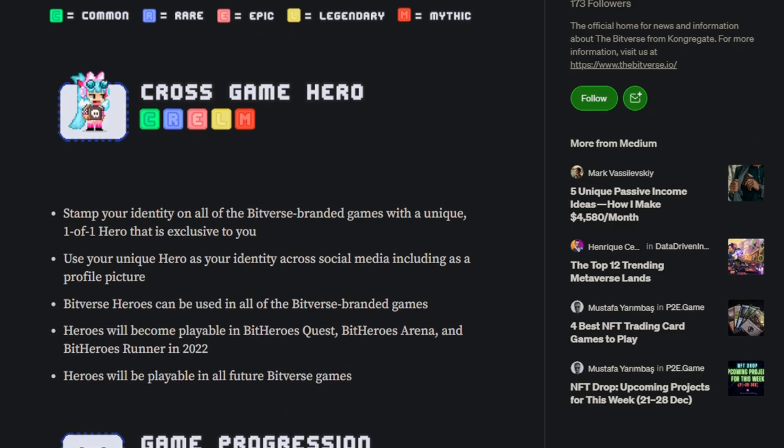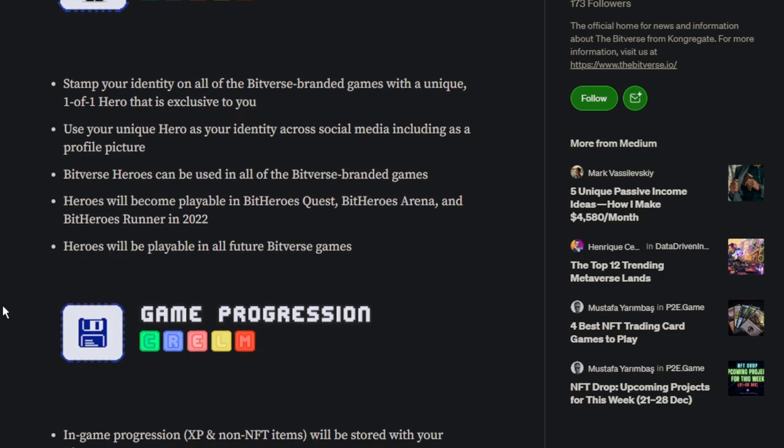Cross Game Hero: stamp your identity on all the Bitverse branded games with a unique one-of-one hero exclusive to you. Use your unique hero as your identity across social media, including as a profile picture. Bitverse Heroes can be used in all Bitverse branded games — heroes will become playable in Bit Heroes Quest, Bit Heroes Arena, and Bit Heroes Runner in 2022, and will be playable in all future Bitverse games. That is exciting — that's what I really like about this.